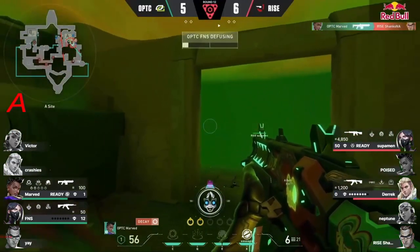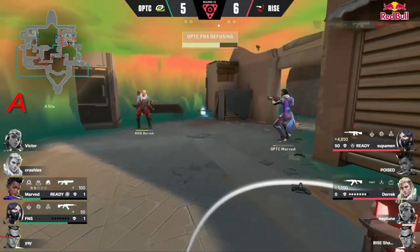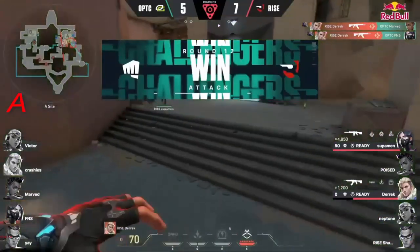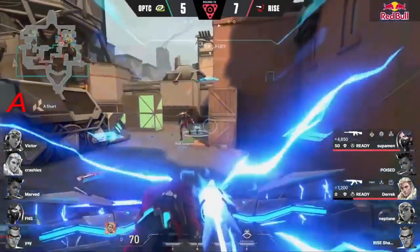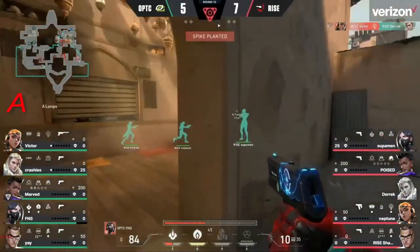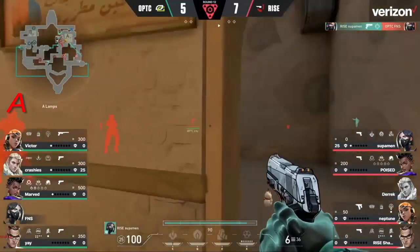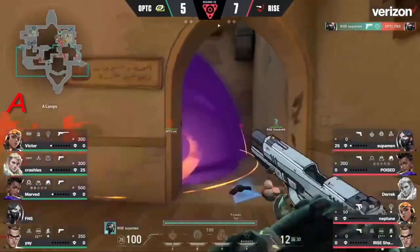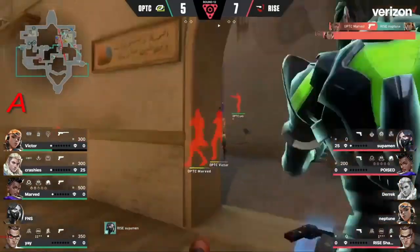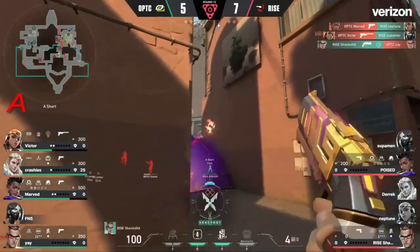Hiding behind the Viper's pit on that bench spot — surely Marv is going to get taken down from the back. Derrick waiting for the perfect timing, just playing the delay timing, and it's going to work out perfectly. Rise find a way to win — one of the hardest positions to hold. It seems like they are aware. Rise trying to break out of this U-Haul position for the retake onto the site, and they are not winning that one.